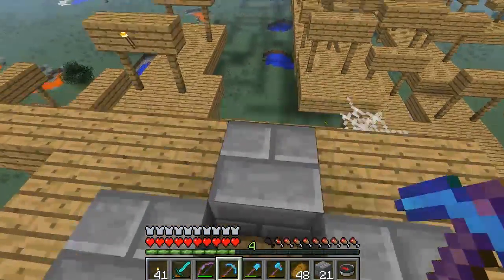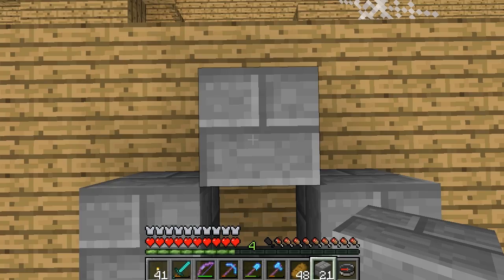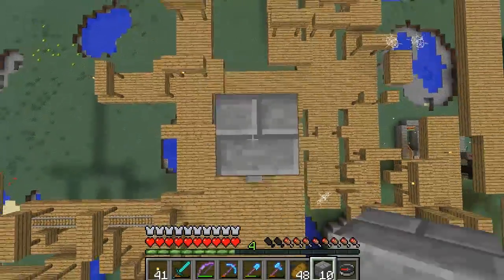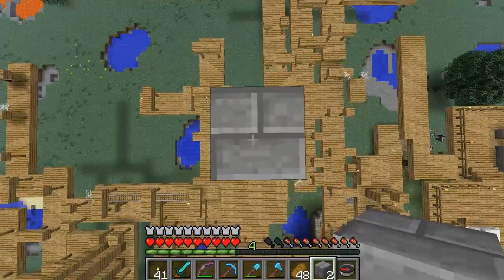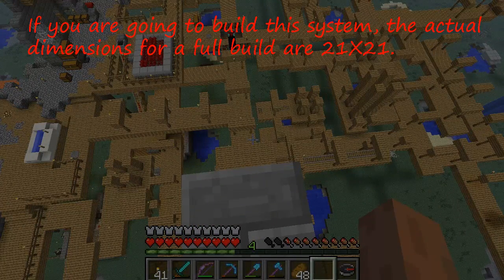We're back and going to start off by building straight up 22 blocks. I've already got one in place and already got them stacked out so I don't have to bother counting them. Going all the way up, at the top we're going to make a huge rectangle — each half is going to be 21 by 11, so I'll need to go an additional 10 blocks backwards from here.